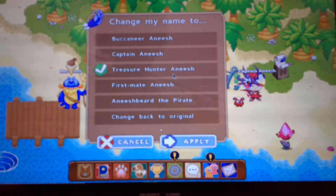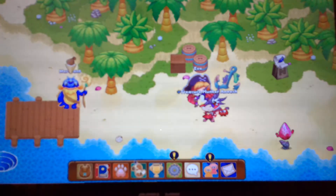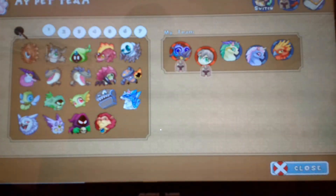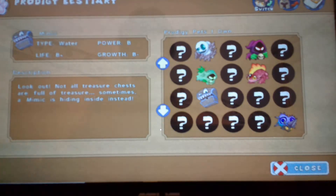Alright, let's go to the third one: Treasure Hunter and then your first name. You're going to have to catch a Mimic. A Mimic is a pet that you can have — it looks like a creamy-looking treasure chest with a mouth open and teeth. It's a water type. You can find it here at Shipwreck Shore. You're going to have to catch it; it has vibrant gold coins to spare.